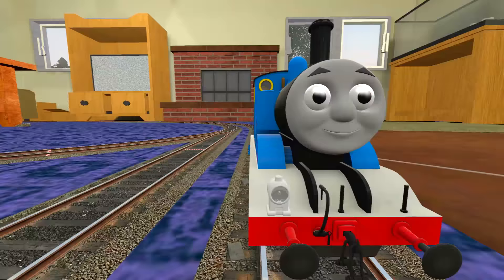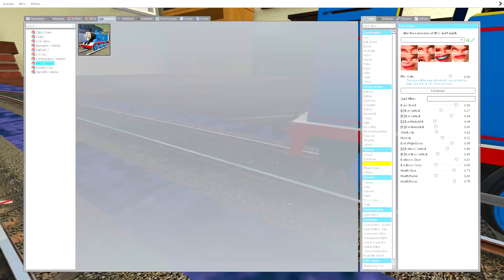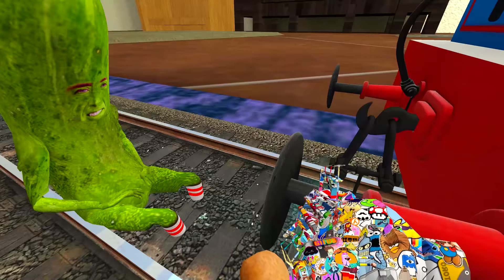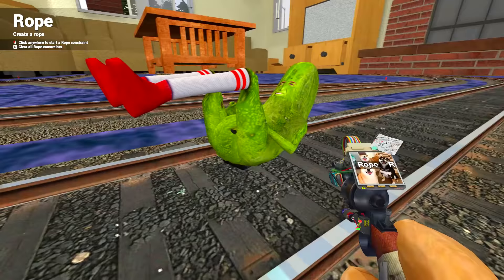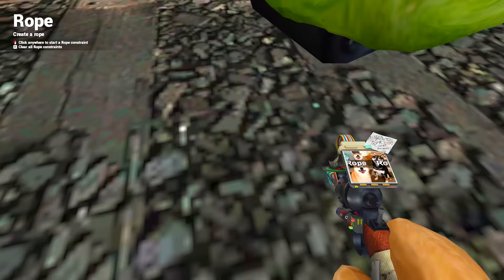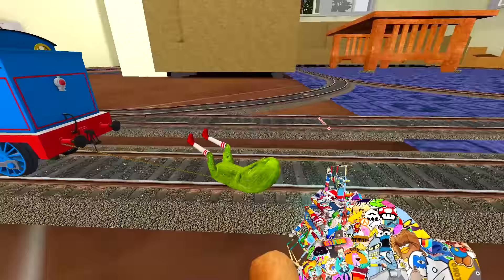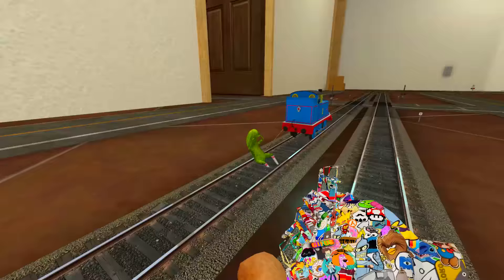I think I fixed the problem because only one person can drive this Thomas model, so we're going to fix it very easily. Take a seat please. Alex, go inside Thomas. Max decided to go with a different position - attach him. Now this is how you basically ride Thomas with your friends. It's very convenient and the friend isn't suffering at all. This is how you should carry your friends - goodbye Max!